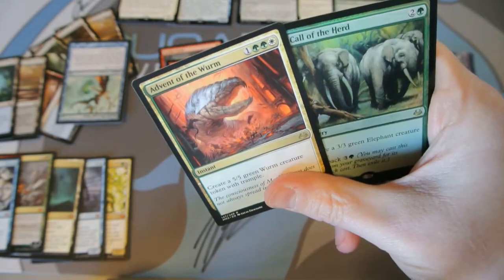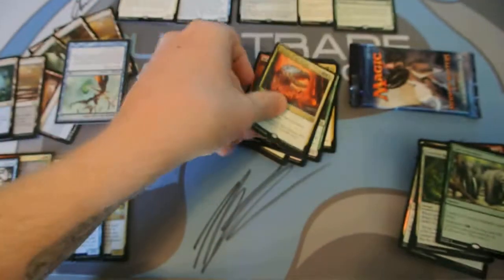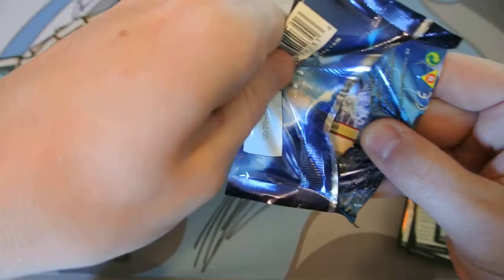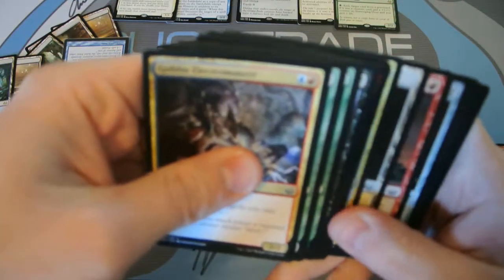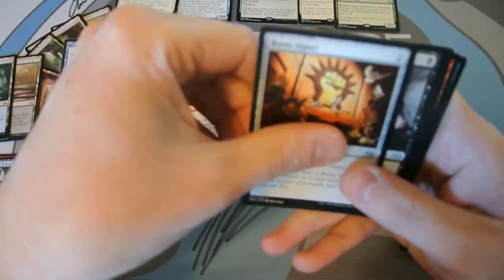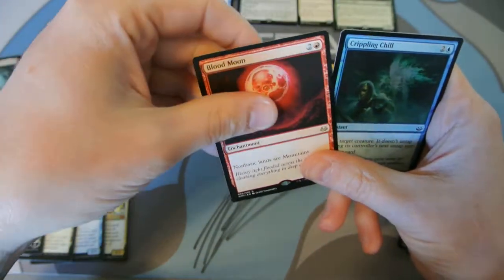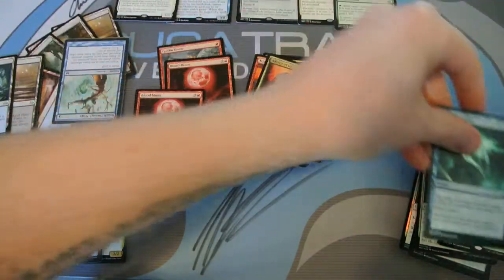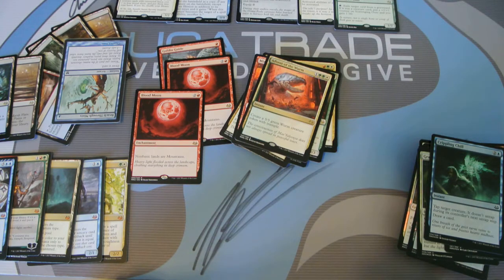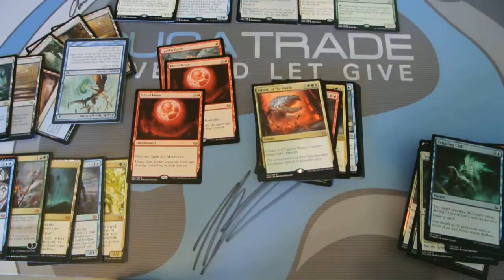Advent of the Wurm — and well, that's three foil rares in the same box. Unfortunately for us, all three of them were doo-doo. Now I'm hungry for Chinese food. Last pack — our rare is red. Inquisition of Kozilek though — hey, a Blood Moon! Welcome to the party. Crippling Chill. You know what, I think we did make it back to getting our money.